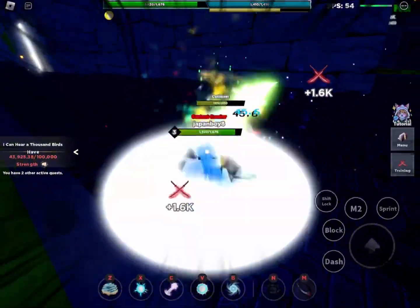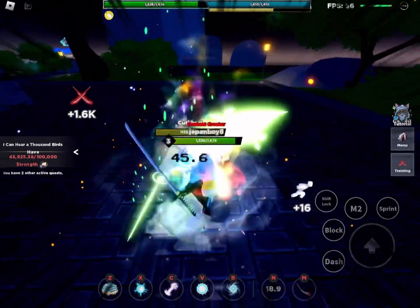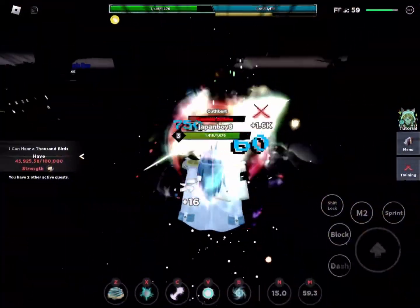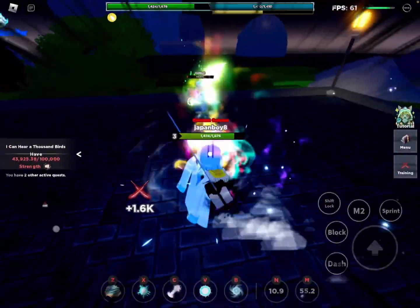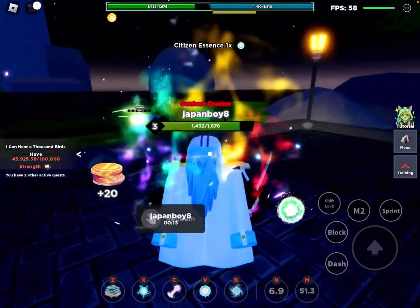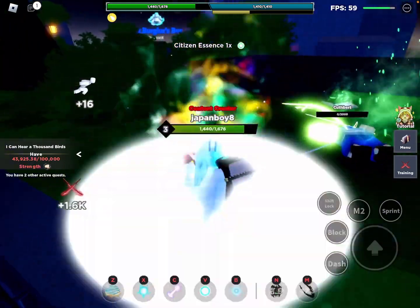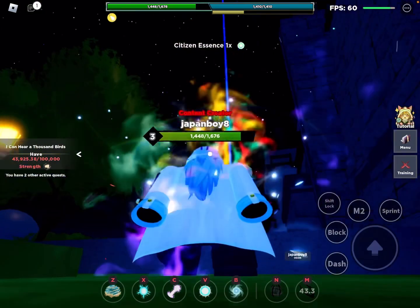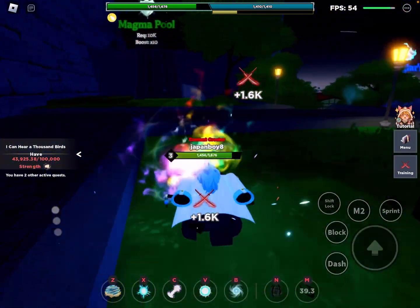Just hit a random NPC and they have a chance of giving up a Grimoire — then you have to fight them for it. They're honestly not too hard. Once you defeat them, click Redeem to claim the Grimoire. I'm keeping my dark Grimoire, which I believe is Yami's Grimoire — pretty cool.